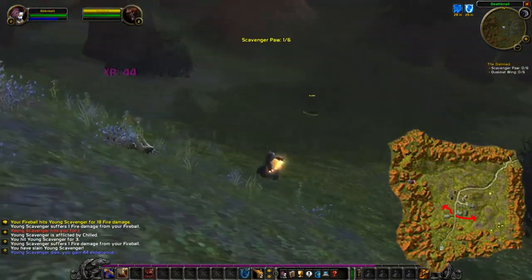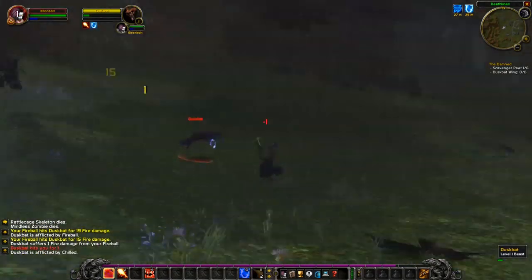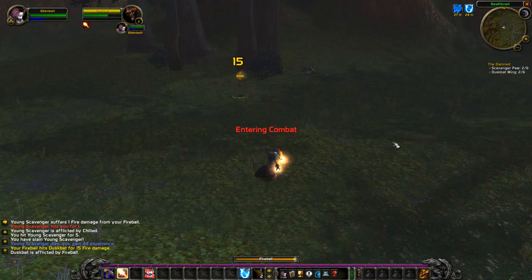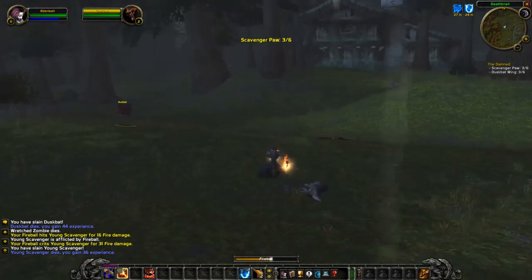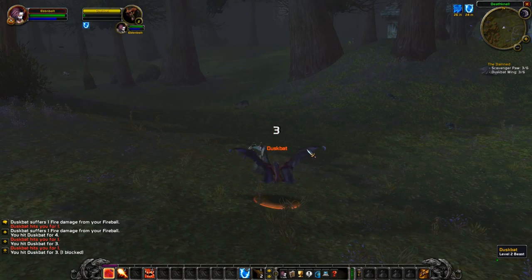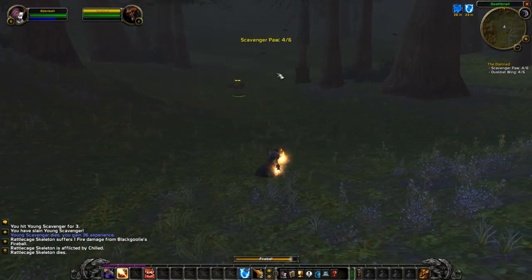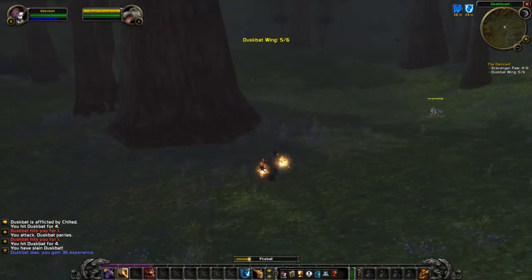We've finished that first quest and now we're working on the scavenger paws and the wings from the dusk bats. This is a collection quest, so it's going to be more challenging to do in a group. If you're still grouped from the last quest, I'd recommend dropping the group — if you're with a friend, maybe one of you go east and one go west. There are dusk bats and wolves throughout the entire starting zone outside of the village, so there are plenty of them. The competition shouldn't be as bad here if you got through that first quest quickly.